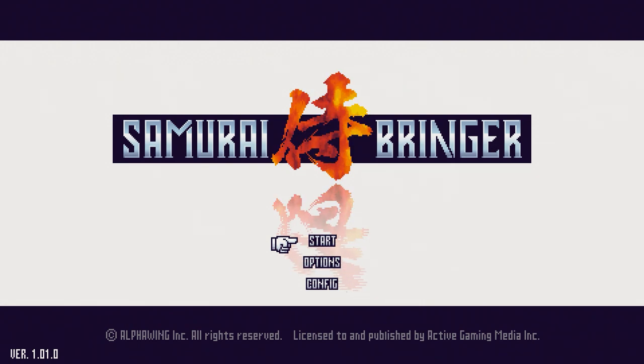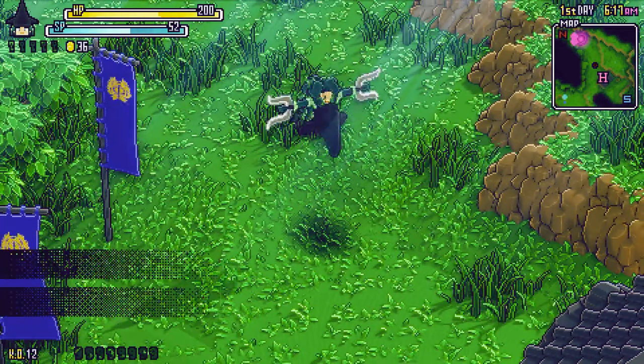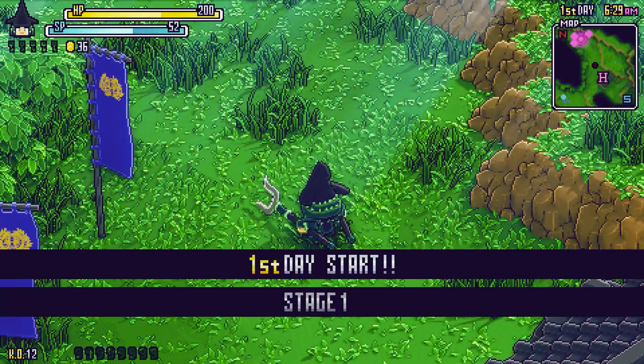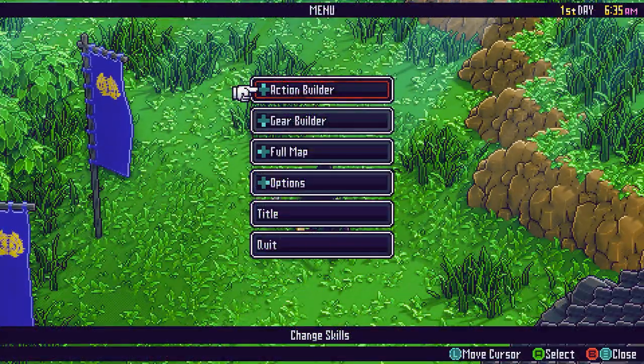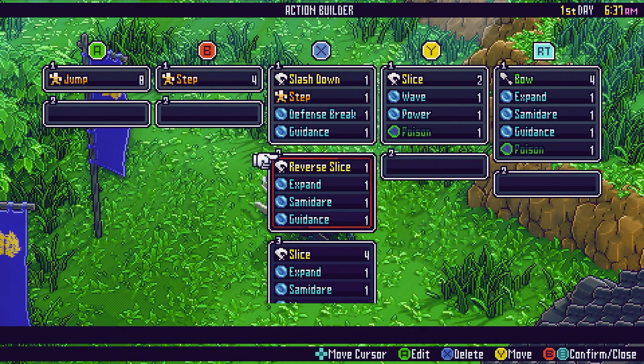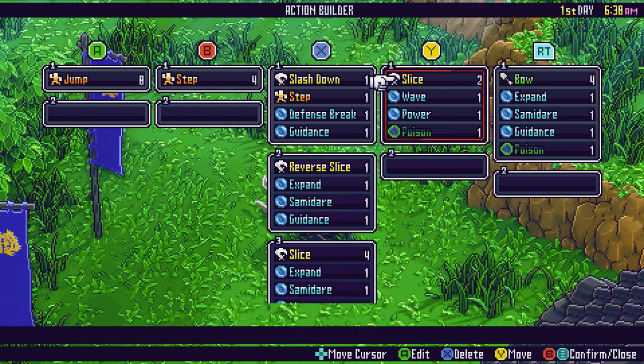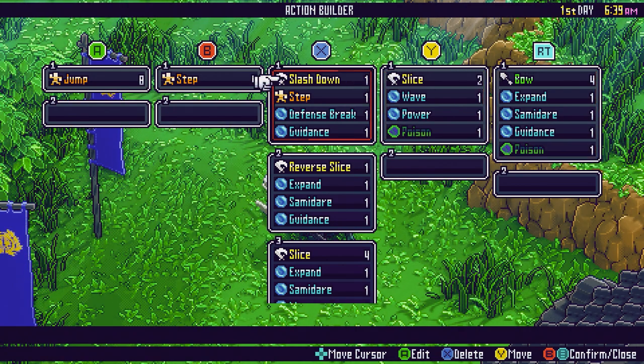The catch is how much insane customization you have to your character's build. It's not just the weapon you're holding or the character class you're choosing — it gets pretty detailed. I'm going to show you right now. This is the Action Builder, and this is the reason why you'd buy this game — it's because of these customization options.